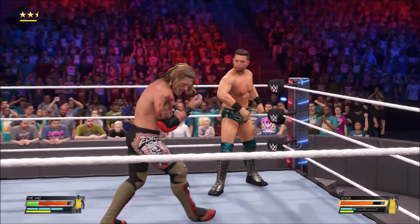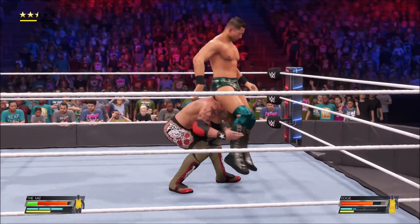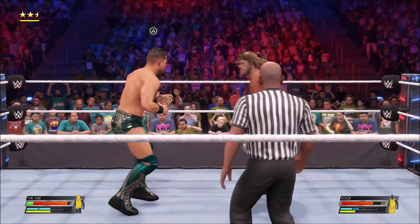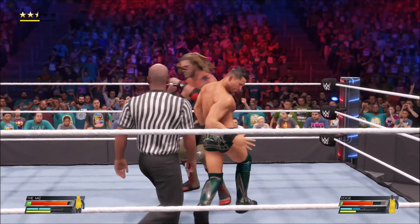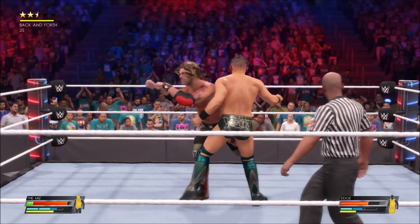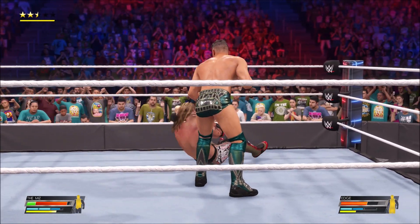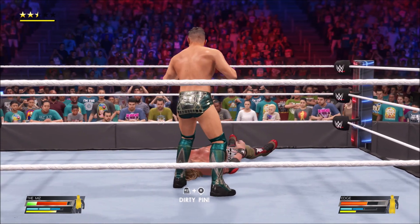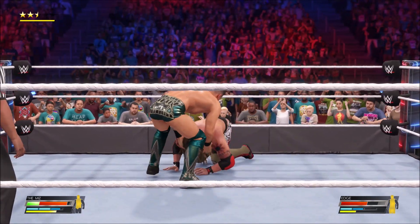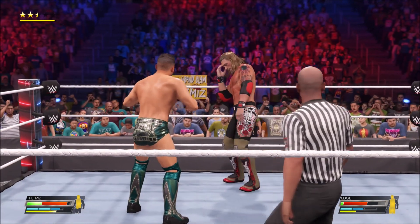I don't think I could reverse circle on circle. Right here it has to be triangle — I just missed the cue. Sometimes you're out of luck, you only have a certain window period. Right here — square — perfect. I reversed it with circle: he was gonna do a grapple Irish whip. So it's not just triangle — if you guess whether the opponent is gonna do square, X, or circle, you'll be fine.